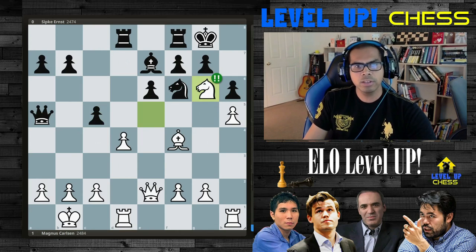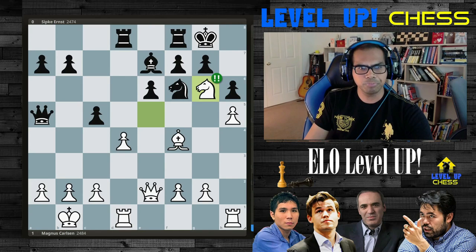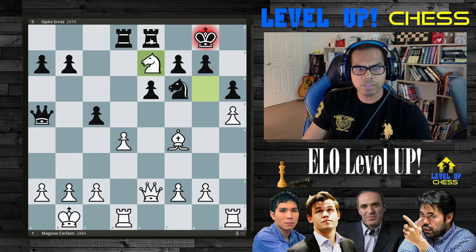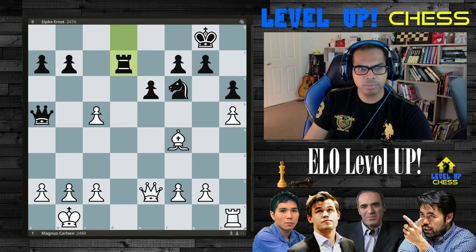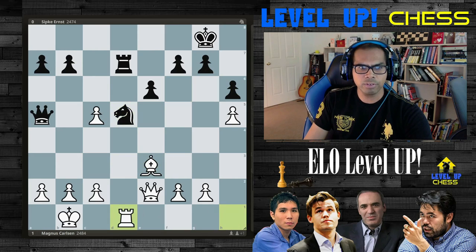So Carlsen uncorks the crazy knight to g6 — just brilliant. The idea is to ruin the structure. With takes, if you don't take it, your rook is being attacked. After the exchange, d-takes — this rook is being attacked. Takes and takes. But the better move is simply bishop to e3, and after knight to d5, pin — and you're up one clean pawn. So the opponent didn't want that and instead probably wondered: what is this 13-year-old up to? Well, he's Magnus Carlsen. So takes, and Magnus took.